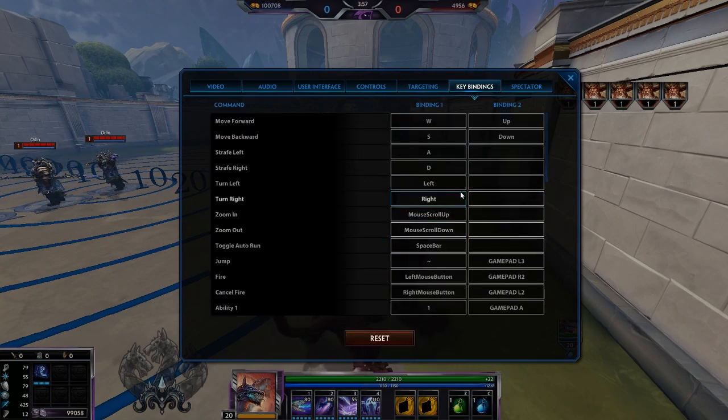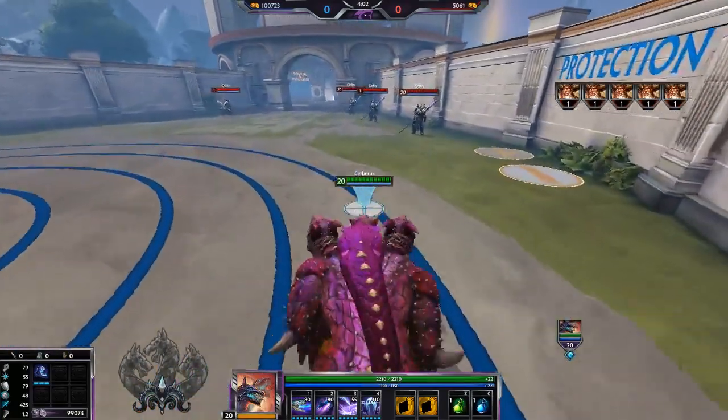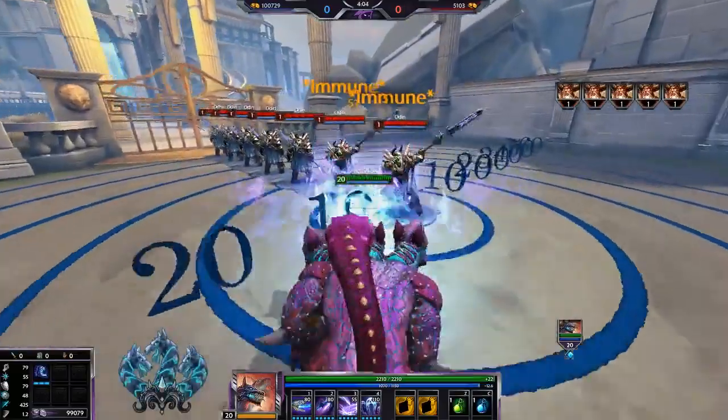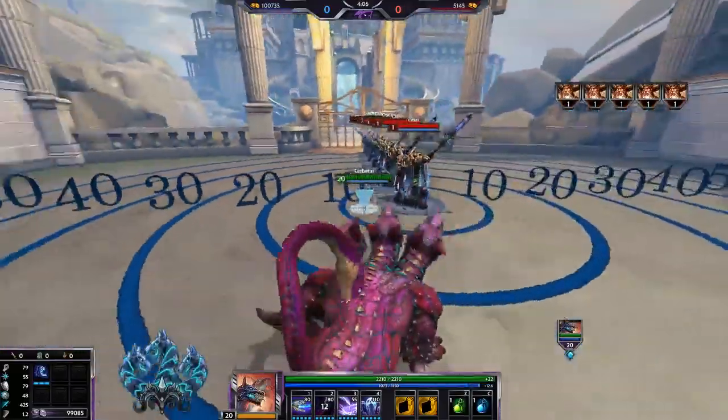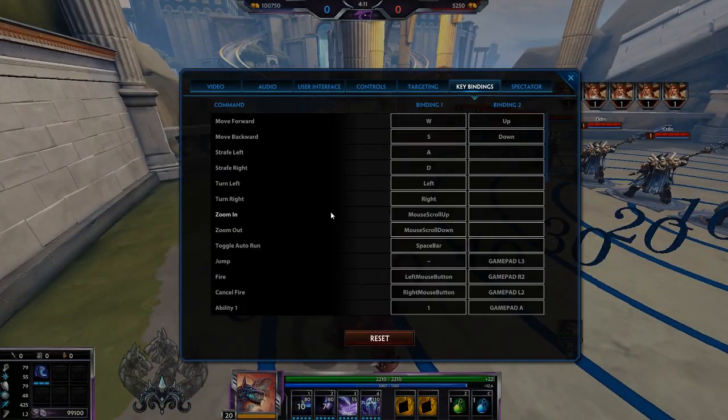Zoom in and zoom out don't really matter much — you should pretty much always play at max zoom because it helps you the most. If you're zoomed in you won't see anyone behind you, so definitely make sure you're all the way zoomed out.